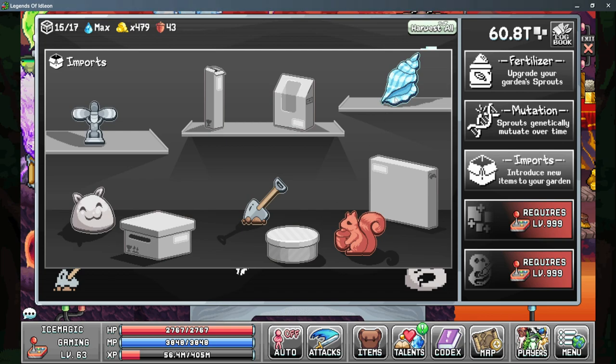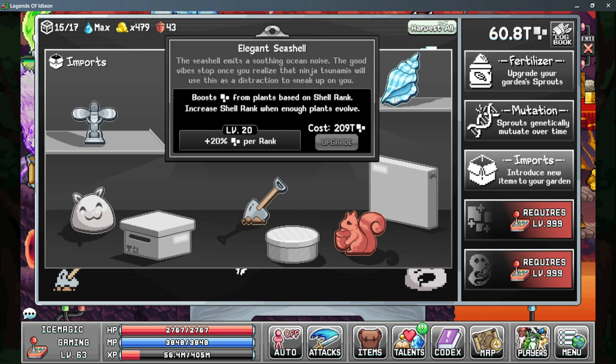Moving on to our next benefit, which is the elegant seashell — this is one of the best things you can unlock, and I would even spend a couple days to unlock this as soon as possible. This gives you more pixels per rank, and you upgrade the rank of the shell by evolving plants while it's active on the board. So the earlier you can unlock this, the more evolutions that you'll go through and the more of a multiplier that you'll get. Each upgrade to this will give you 1% more per rank. I believe I'm at rank 8 right now, so I'm gaining 160% more pixels just because I have the seashell, and that's only going to continue to increase.